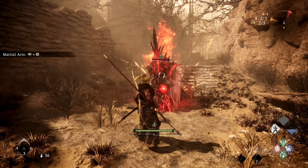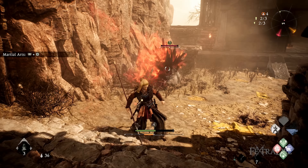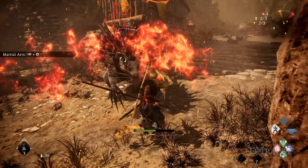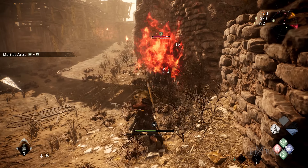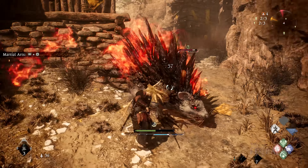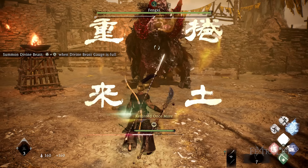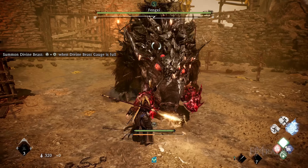One of the new enemies I faced was the Huoshu, a big spiky rat that catches on fire. It likes to roll a lot, so you'll need to move out of the way or deflect the attack to make it vulnerable. I was steamrolled a few times and lost a decent amount of health each time. Another new enemy is a giant boar with nasty red tusks named Feng Shih, who serves as the boss battle at the end of the demo.